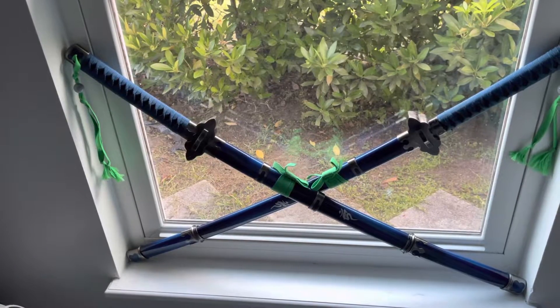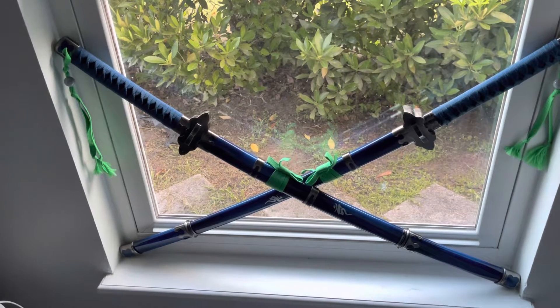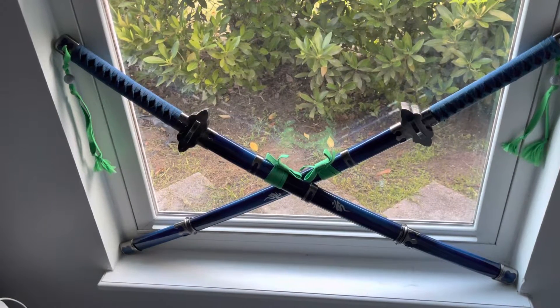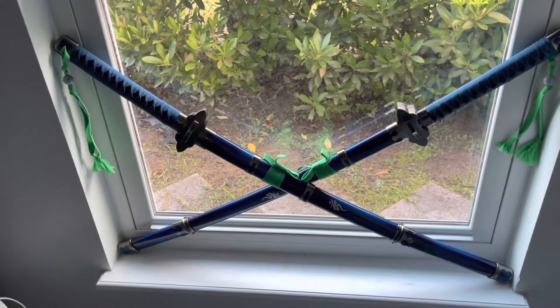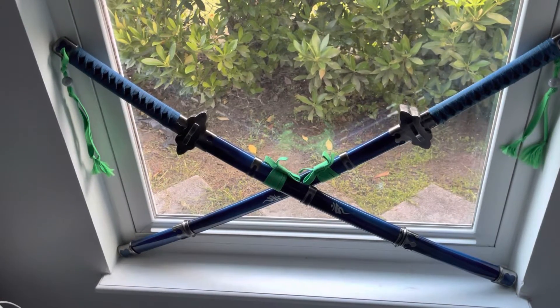Kind of like Kirito and Asuna's swords from Sword Art Online. They're Rin Okumura's katanas from Blue Exorcist — although he only has one, there are two here that are the same. They're very nicely propped up against the window and are not a tripping hazard.